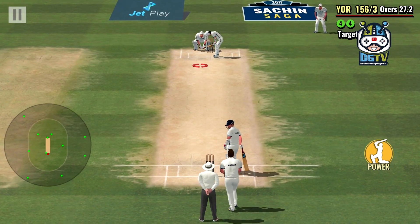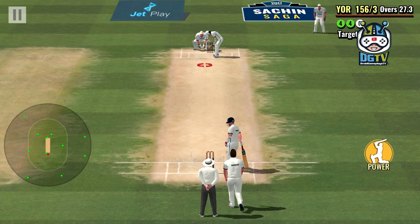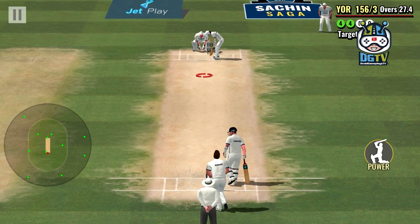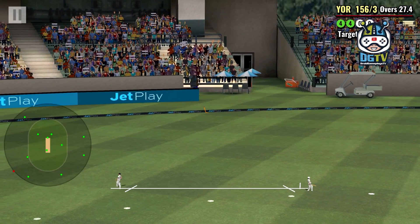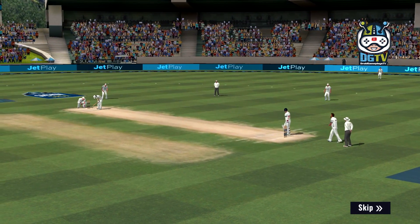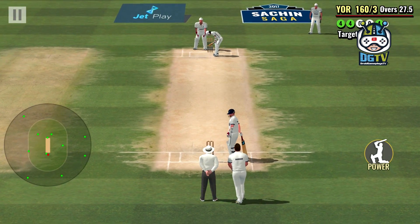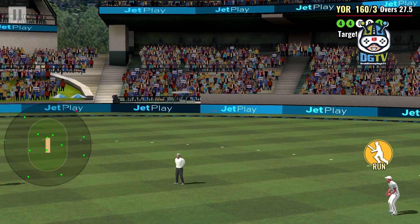Tendulkar facing. Tendulkar facing. Pierces through the gap like a bullet, four runs. Goes over the infield and four runs. Really struck the ball well there.